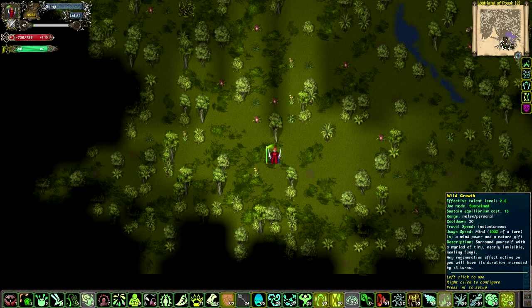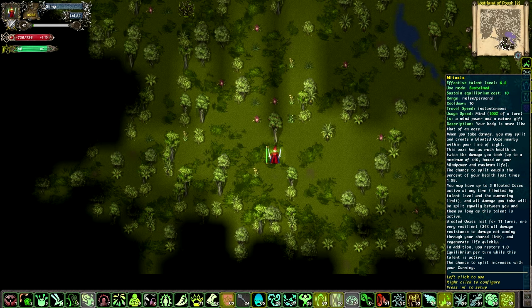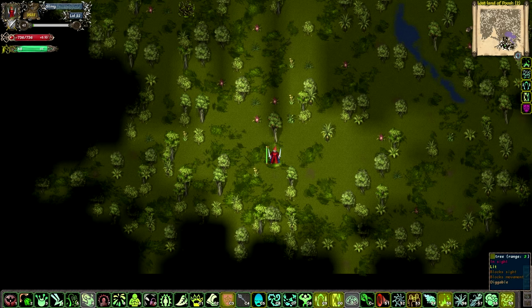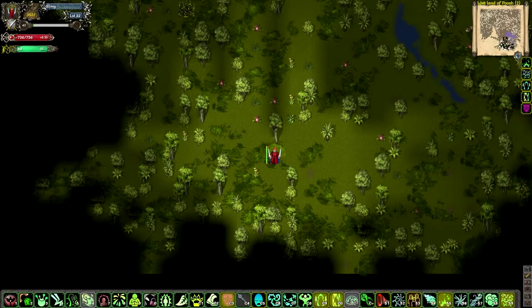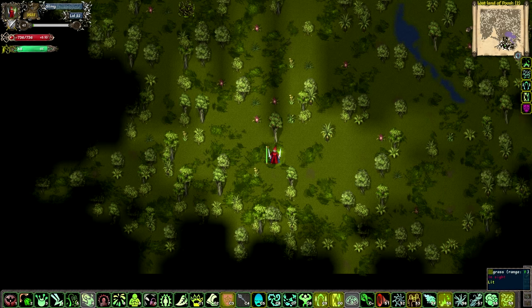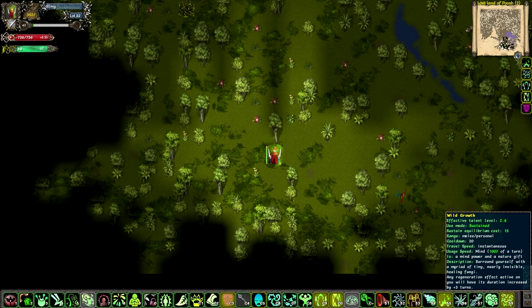I've got some sustained talents — for example Wild Growth, Mitosis, and Psyblades. However, Psyblades and Mitosis cost a turn to use, so I put them on auto-use when no enemies are visible. That means whenever I'm not in combat, it makes sure they're activated. But if they accidentally get turned off during combat due to stuns, I need to recast them myself. The reason is that if the game decides to cast Psyblades during a stun, I lose a turn — a turn I might have needed to heal. So to stay in control, I have them on auto-use when no enemies are visible, but I need to pay attention if I still have them active during combat.